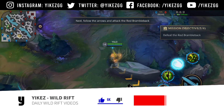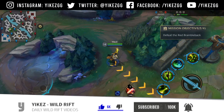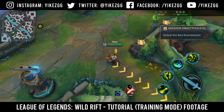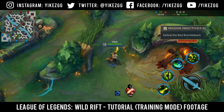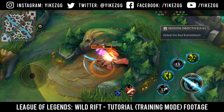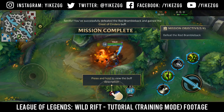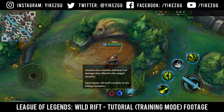Next, follow the arrows and attack the Red Brambleback. Terrific! You've successfully defeated the Red Brambleback and gained the Crest of Cinder's buff.